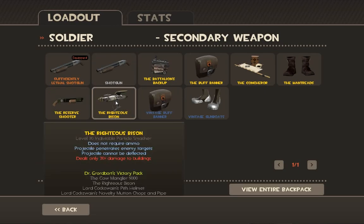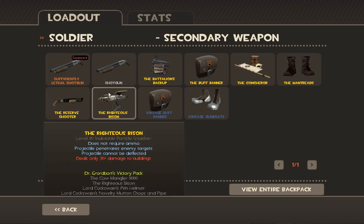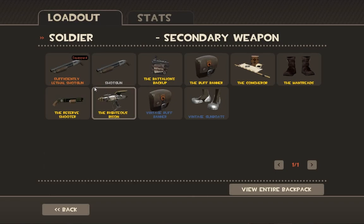Then we have the Righteous Bison, which is another laser weapon. It does not require ammo — the Cow Mangler also has unlimited ammo. The projectiles penetrate enemies and cannot be deflected, but it deals only 20% damage to buildings. It shoots a slow-moving laser-y projectile that can hit people and does a fair bit of damage. It's kind of a unique weapon — really the only other thing like it is the Pompson for the Engineer.